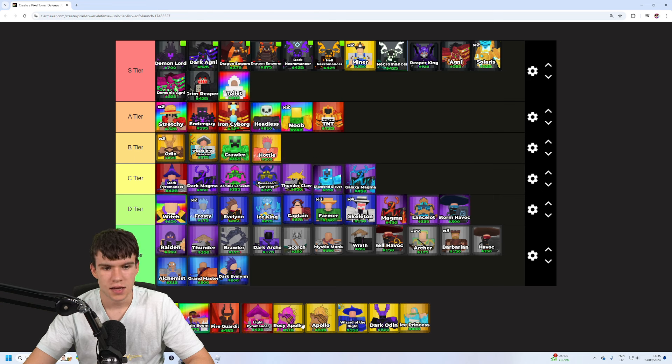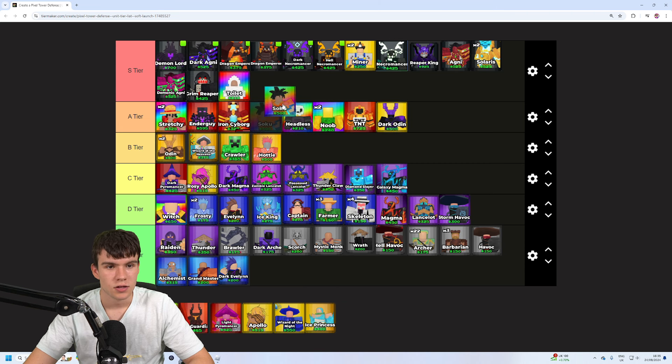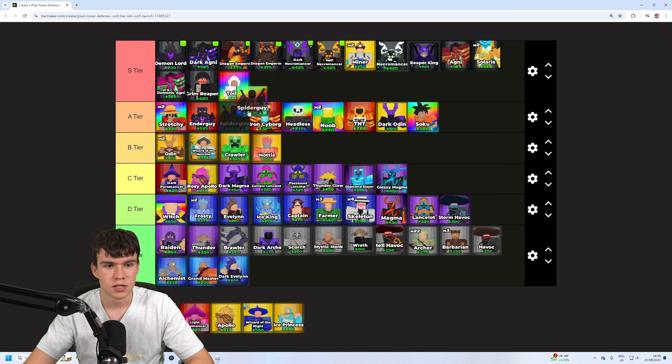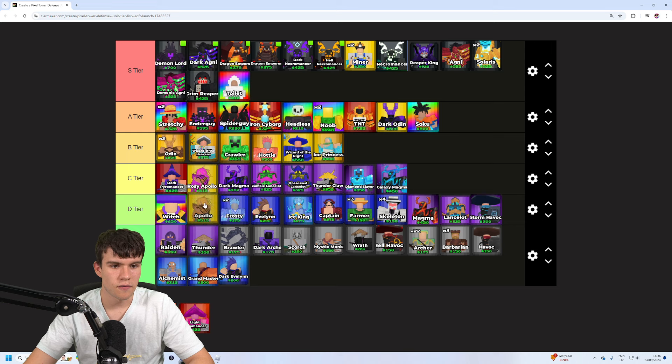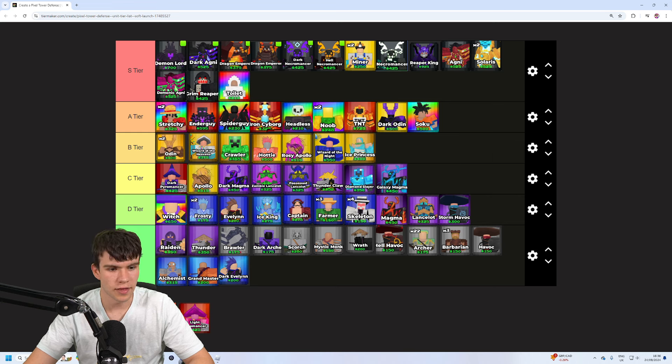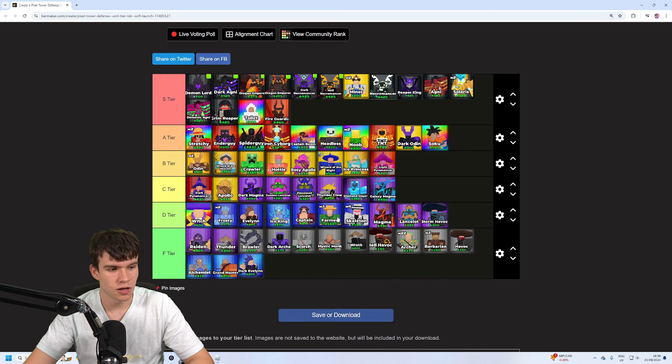Dark Paramancer I'd put at the top of C-tier. Rosy Apollo also top of C-tier. Dark Odin is a bit better than regular Odin — maybe bottom of A. Soku is a pretty decent one, A-tier. Spider Guy is pretty decent too — A-tier. Apollo, Wizard of the Night, and Ice Princess go in there. Rosy Apollo is a little better than regular Apollo. Captain Boom is all right — put him lower. Lot Paramancer isn't as good as the normal Paramancer, but better in different ways. Fire Guardian is pretty good. That's my tier list for Pixel Tower Defense — like and subscribe for more.